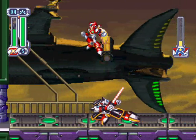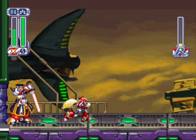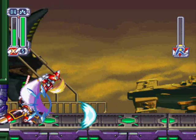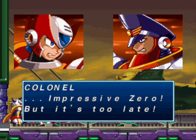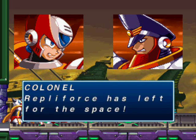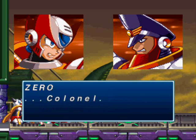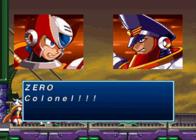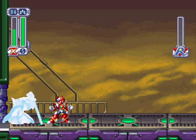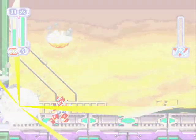It's a shame I have to kill my girlfriend's brother, but he started it. He could've just left Repliforce, but no — he had to be all prideful and fight me. Impressive, Zero, but it's too late. Repliforce has left for space. Even if we parish, Repliforce lives. Colonel — tell Iris that her brother died happily. Goodbye, Zero. Colonel! I don't think she'll take the news well. See you in part six.